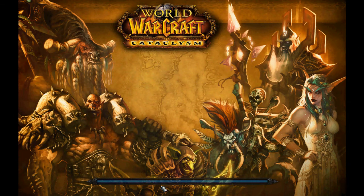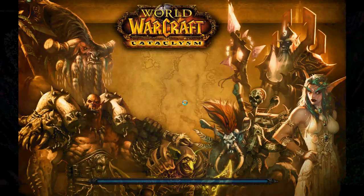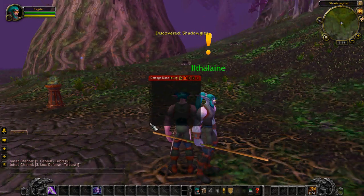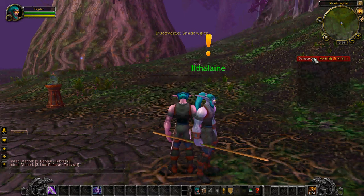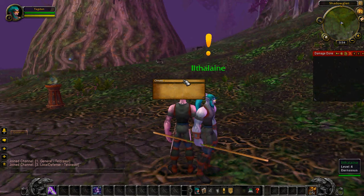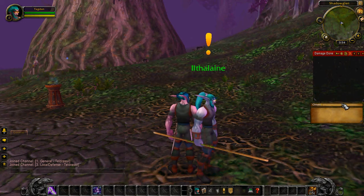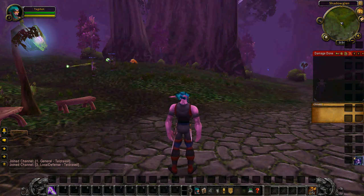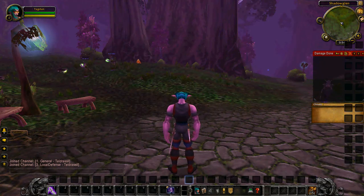Now there is a problem with Bartender — when you first get the add-on you go in and it looks no different. I have Bartender and look at this, the whole thing doesn't change. I also have Omen. So when you first get in, see how everything looks the same? The options of the bars inside are a little different, but you notice that everything looks the same when you get Bartender.